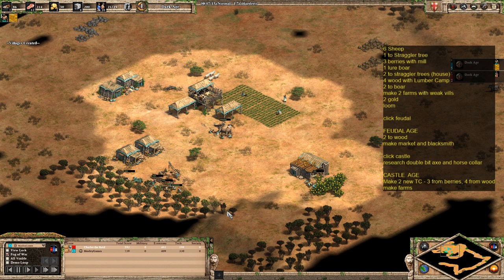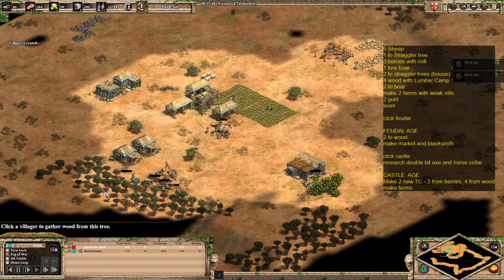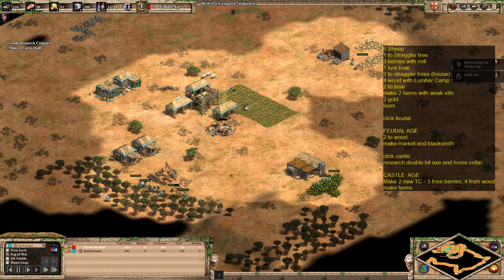You could potentially use this tactic on an Arabia map — I certainly wouldn't recommend it unless you're in a team game and you're a pocket player, where you could use it to do a good boom early in the game. In a 1v1 it's a little bit more risky, but if you're able to get some walls up you might be okay. The town centers once you get them should be able to protect your economy, so it might work — I wouldn't recommend it, but it might work.